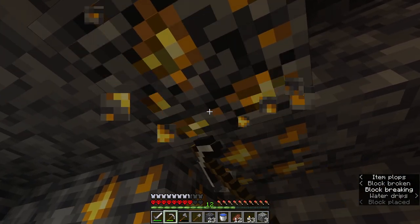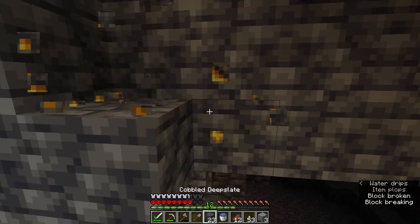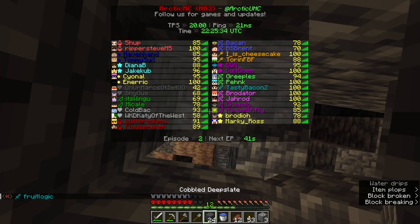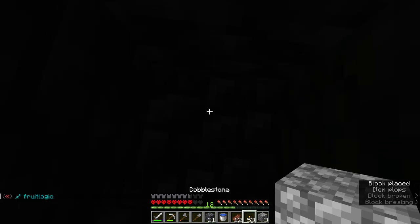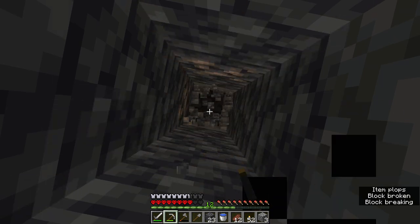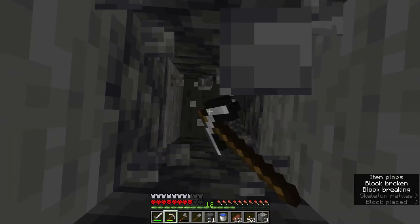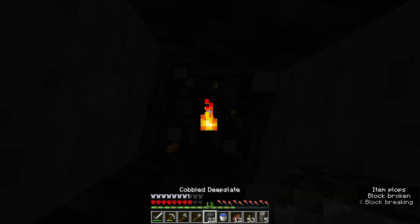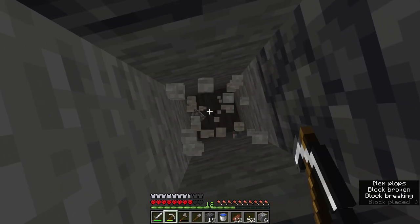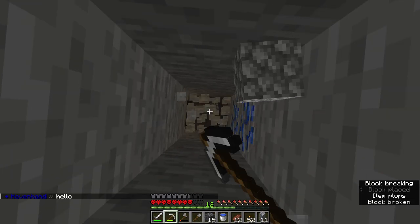I hate zombies, like, more than probably any other mob, just because they are so annoying. I hate baby zombies the most — baby zombies suck, especially. But I think zombies tracking you from 48 blocks is the worst change that Mojang has ever added to this game. It's kind of neat when you're thinking about it like a zombie horde from zombie movies that were popular when that update happened, but it gets annoying after a while.